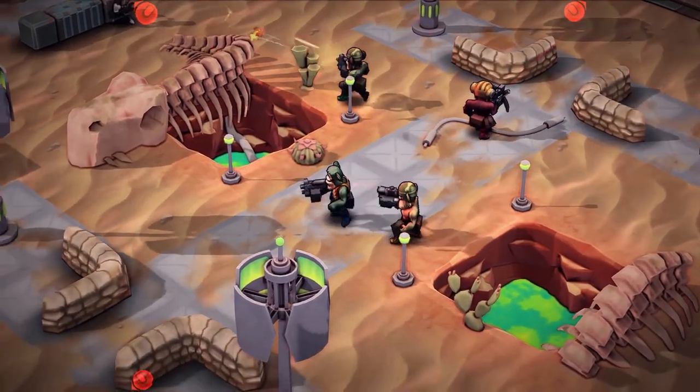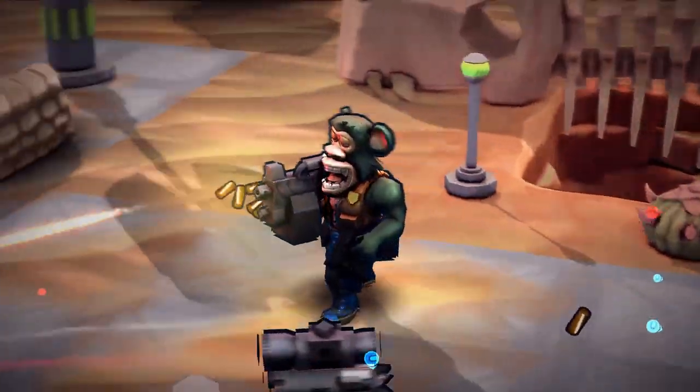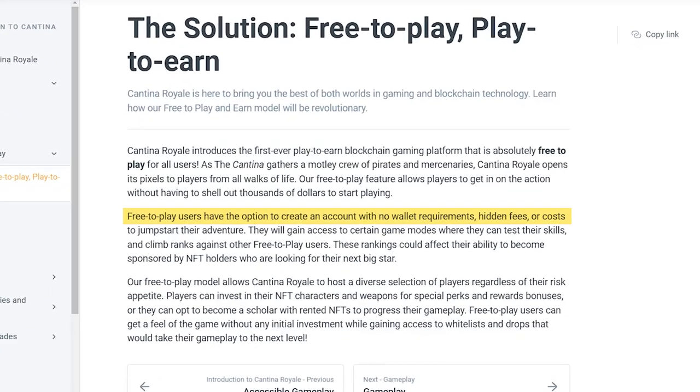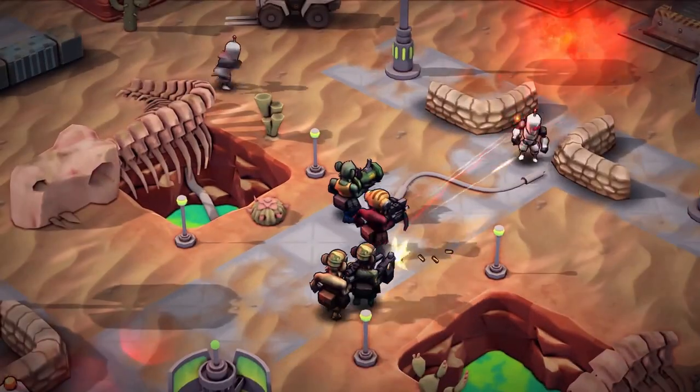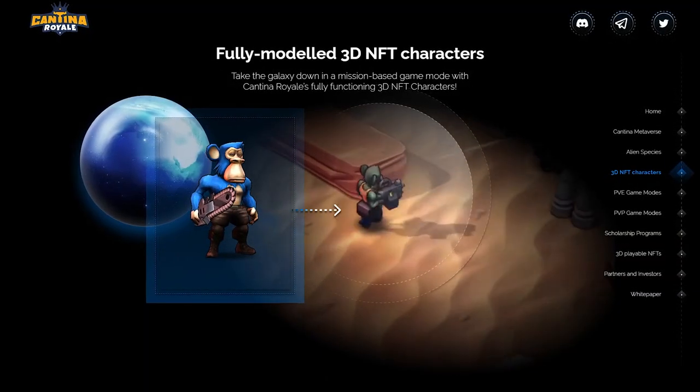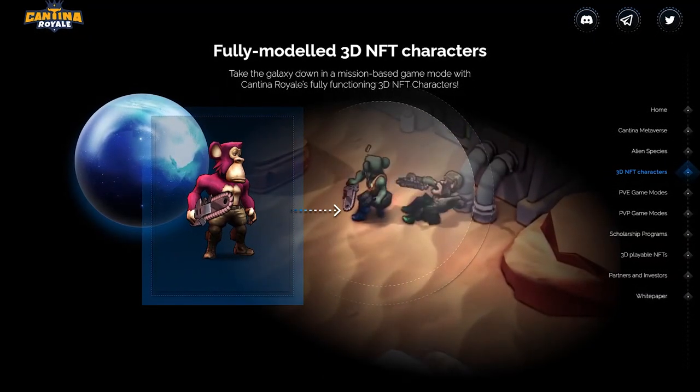The new Maya Launchpad is finally here. With Cantina Royale, a new play-to-earn game makes its way to the Elrond blockchain. The game is set to provide a seamless onboarding experience, while making sure that anyone can play the game without having to buy an NFT in the beginning. From fully modeled 3D NFT characters to the game's tokenomics, here is everything you need to know about the latest Maya Launchpad project.